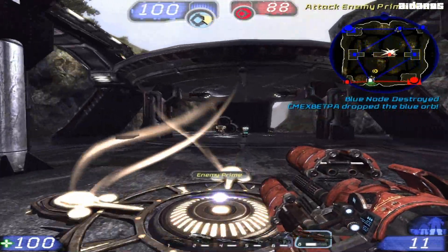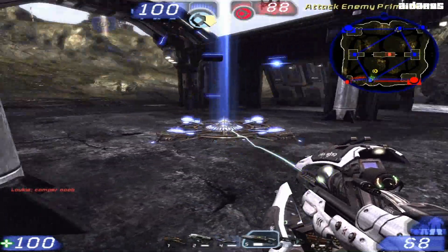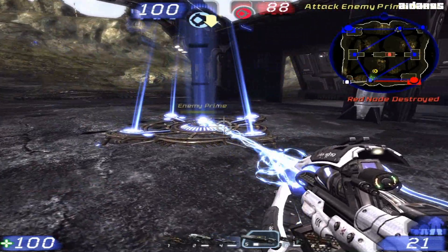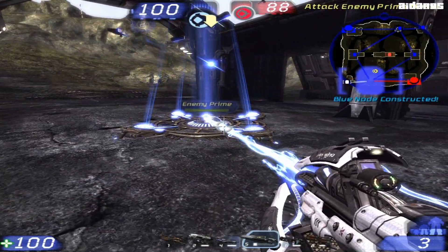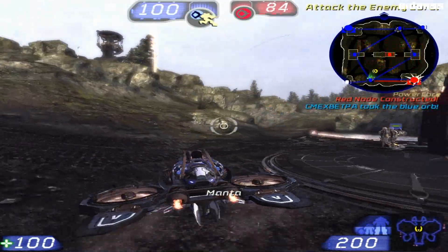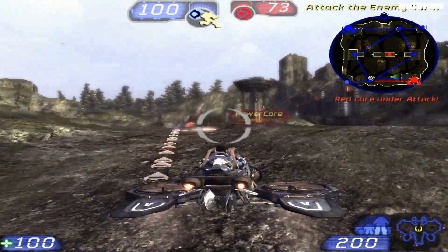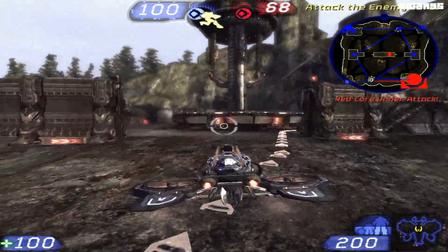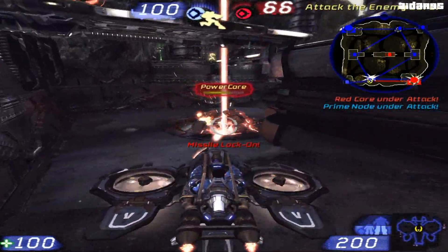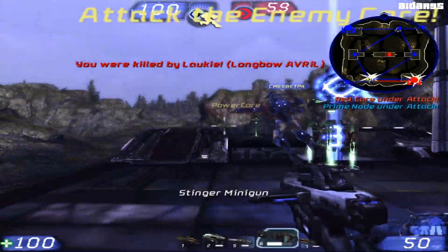Blue orb dropped. Attack the enemy core. Red core is vulnerable. Red core is under attack. Blue orb picked up. Red core is under attack. Get and run! Attack the enemy core.